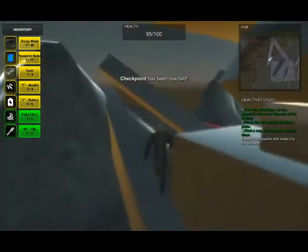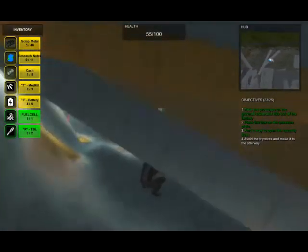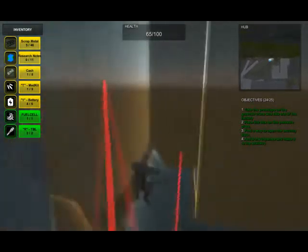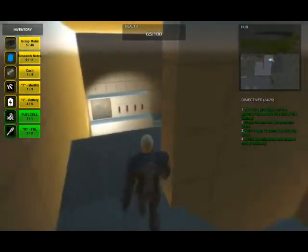If you happen to get hit by a trip wire, you can always press T if you have a med kit to help you. In this section you'll crouch and jump over the beams that have fallen from the ceiling and avoid the trip wires again, then climb up the stairs and go into the control room.